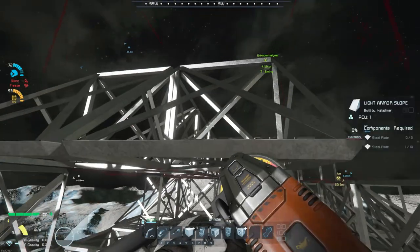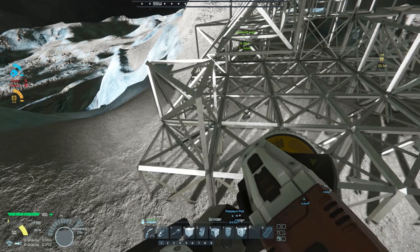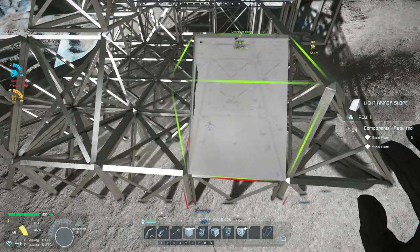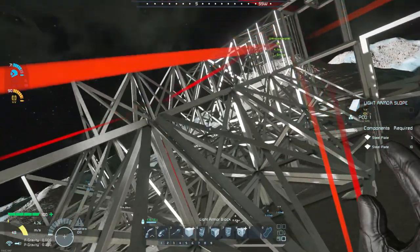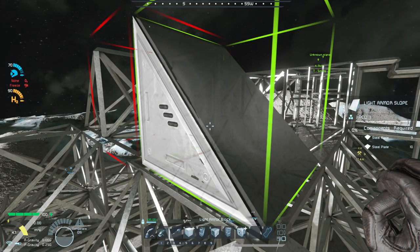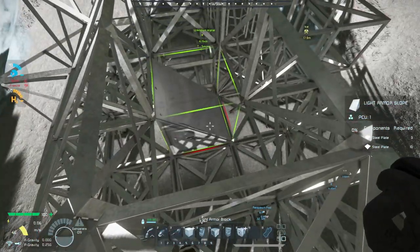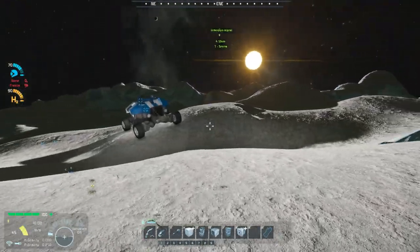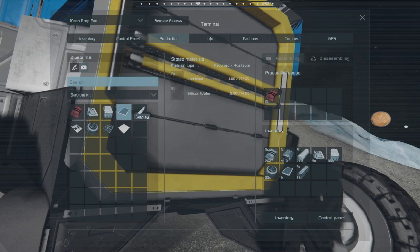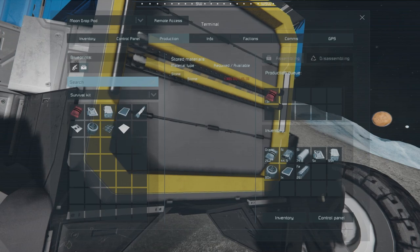It's really up to you on how you want to build everything. We'll set up the structure — the survival kit doesn't build glass but it will build displays, so that's okay. The solar cell unfortunately isn't airtight, but that's fine. We always need more stone, of course.